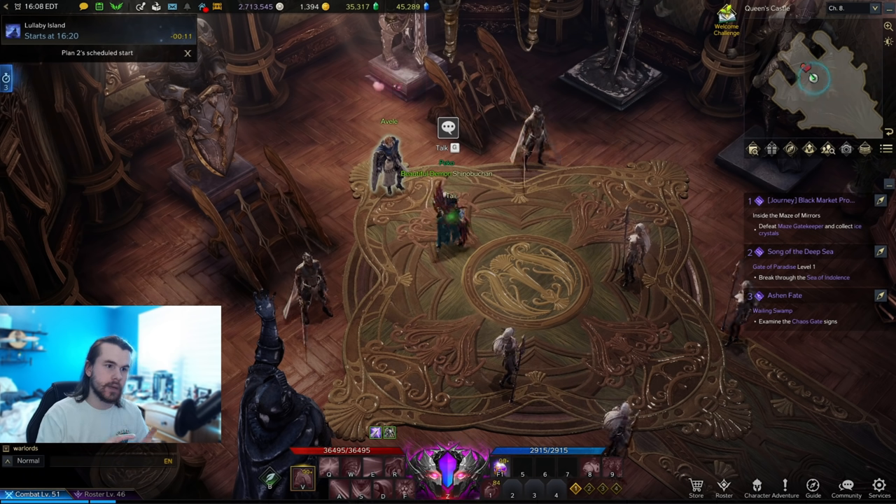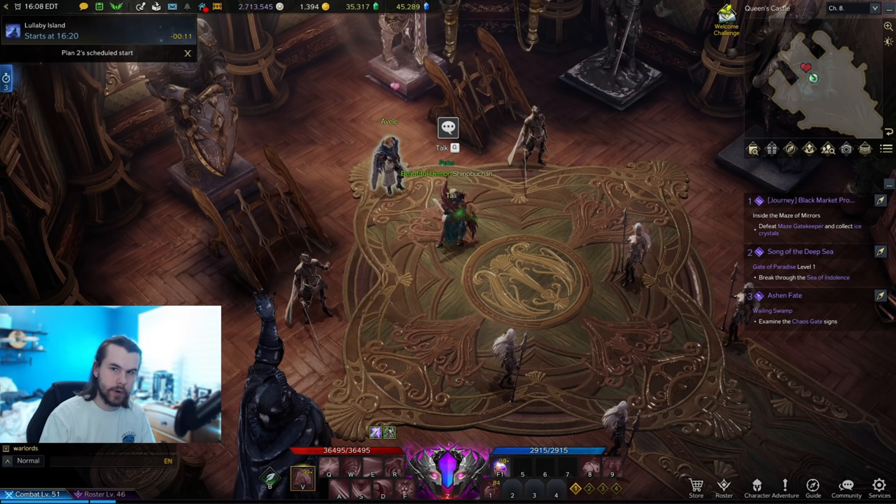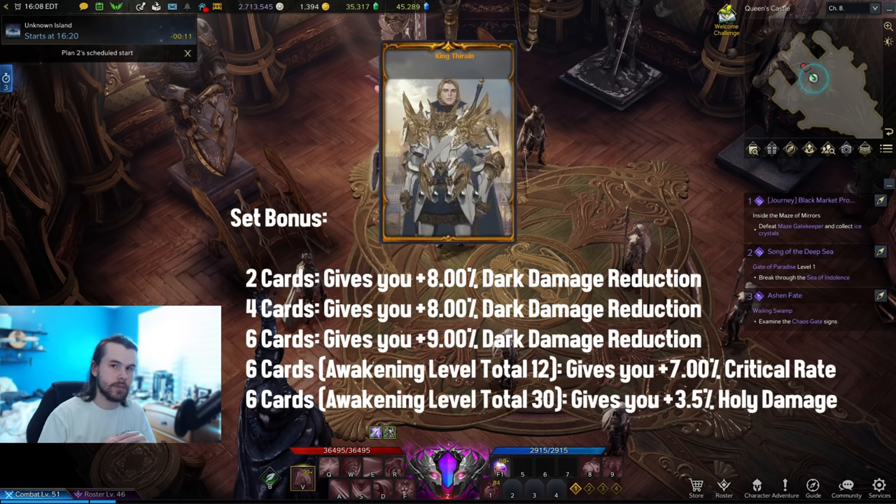That's a super min-maxy strategy, so if it doesn't make a lot of sense, it's not a big deal. If you want my advice, I'd recommend focusing on leveling up characters that give you giant hearts and also King Thyrain. Leveling up King Thyrain gives you a card used in one of the most popular and useful card sets in the game.